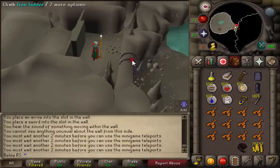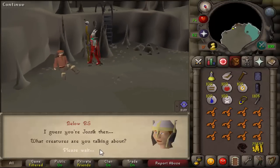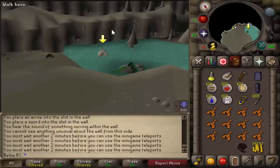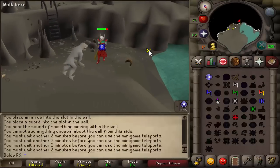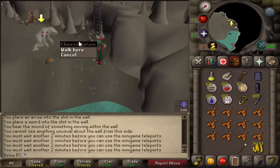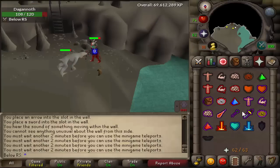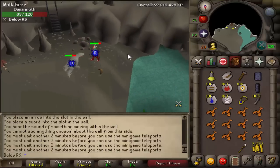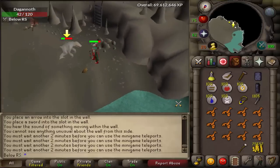Go back to the door and then back down. When you're down here, talk to Jasek. He'll tell you a bunch of stuff, and then a Dagannoth will come out of the water. If you're a low defense level, I recommend using the safe spot over here and using magic or ranged. Since I'm high defense, I can just do melee. You can also pray melee against this guy — it's easy to kill.